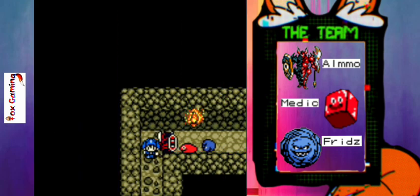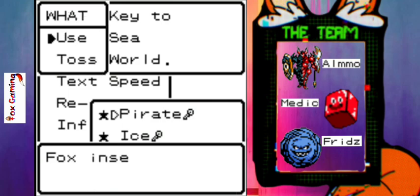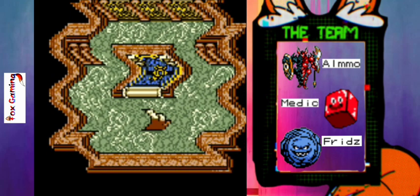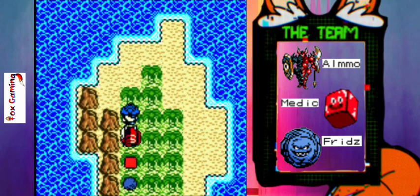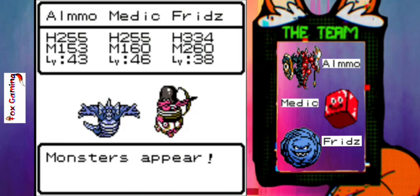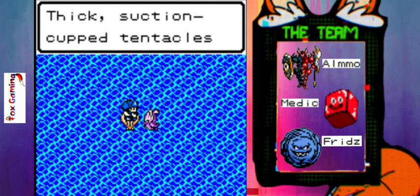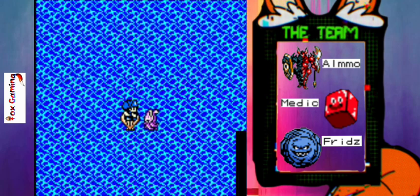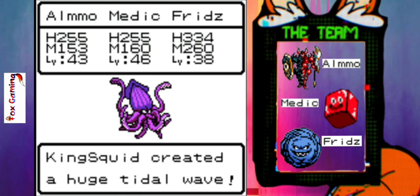Now let's go back to the Pirate World, because I can't remember if we did this optional fight yet or not. We'll just flee for now — and yes, if we beat King Squid he does join us back at the farm. That's why I wanted to make space for him!